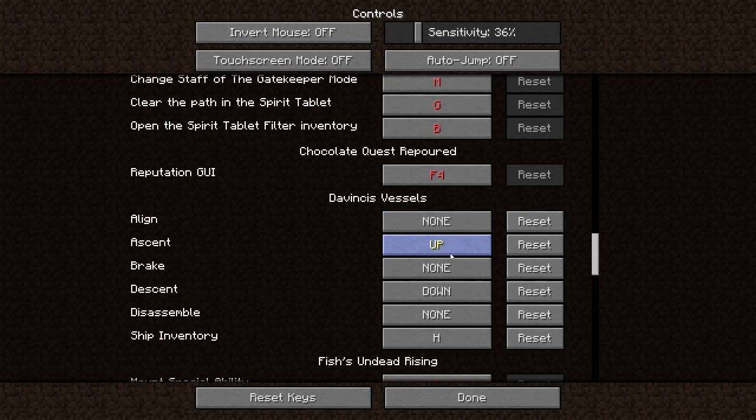You'll also need 'Ascent' and 'Descent' bound, especially for an airship. The presenter has these bound to arrow keys to control up/down while using WASD to steer. There's also a 'Brake' key which stops the ship faster, and a 'Disassemble' key.